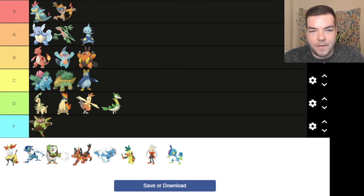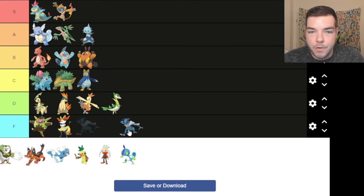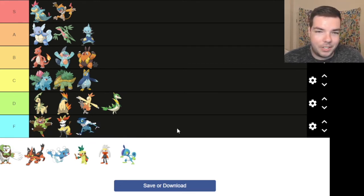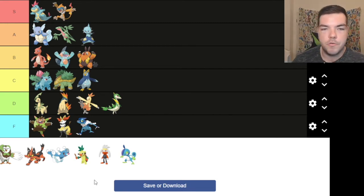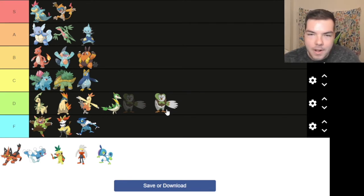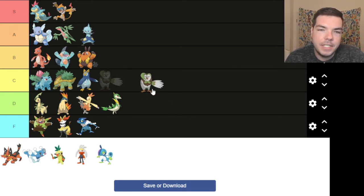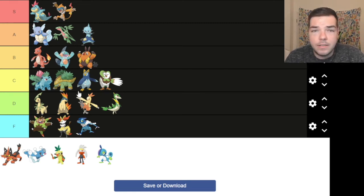Gen 6 — I don't even know your names, but you guys are down there. You evolve into Frogadier — you're not that great either. Gen 6, we're just putting you down there. The Braixen though looks kind of cool. He's got the cool little flip with the hair. Is that a tail or an arm? He's kind of cool. I think he's average. C for cool. Not great, but he's there.